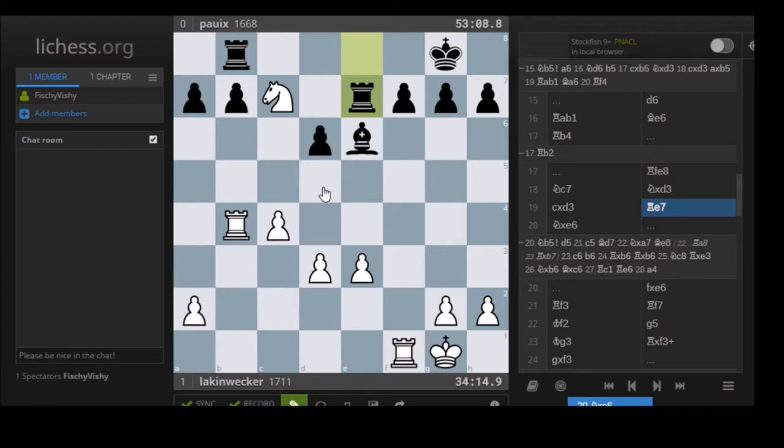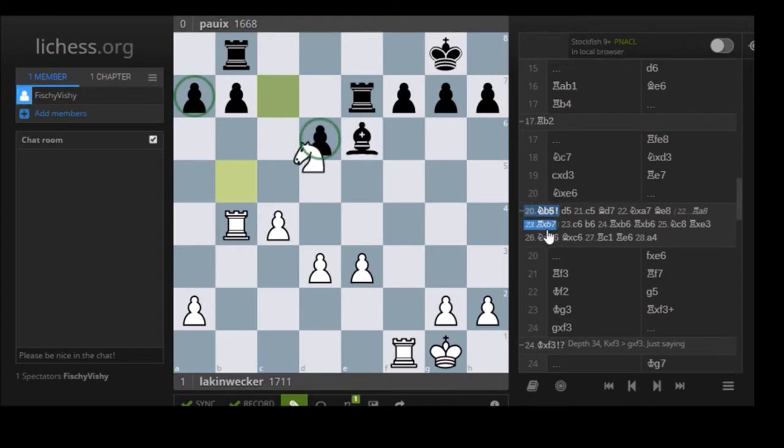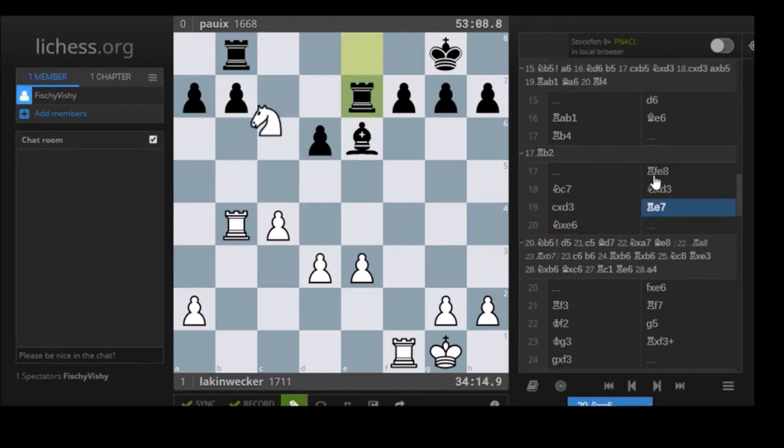After Nb5, you really don't need to calculate too much - you're forking two pawns and that should be well enough. This computer line is way too complicated - I doubt any human would find it, and especially Laken's opponent in this game wasn't using any time, so he wouldn't have been able to calculate that far. So this equal rook endgame arises, and I like the way Laken activated his king. Compare what white is doing to what black is doing. This was a very nice idea by Laken. Maybe g5 is also fine, gaining space.